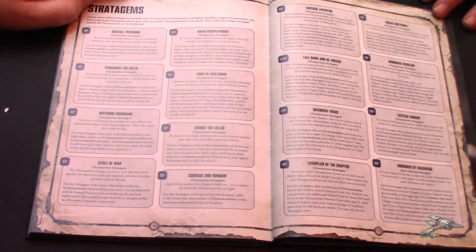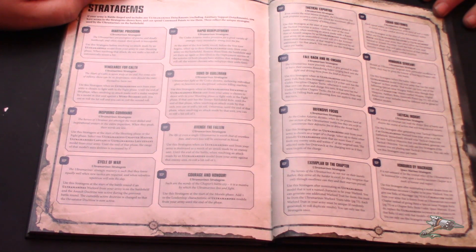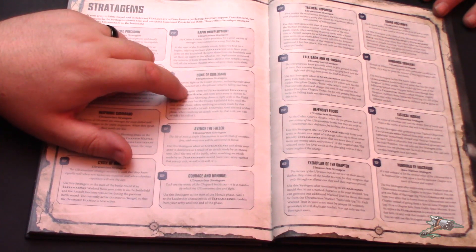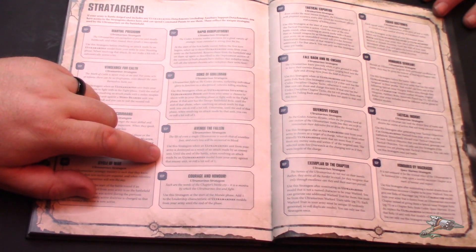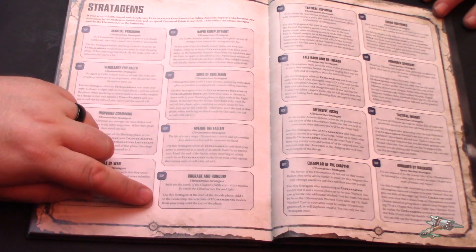Sons of Guilliman — use this stratagem when an Ultramarines Infantry or Biker unit is chosen to shoot or fight. If that unit has the Troops battlefield role, you can re-roll to-hit rolls; otherwise you can re-roll one to-hit roll. This is the same as the one currently in Codex Space Marines. Avenged of the Fallen — use a stratagem when an Ultramarines Infantry unit from your army is destroyed by an enemy unit. Until the end of the battle, when resolving an attack by an Ultramarines model against that enemy unit, re-roll to-hit rolls of one.